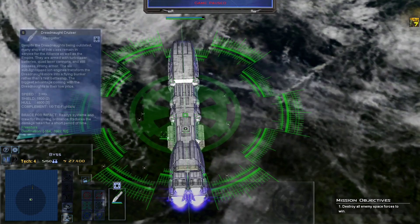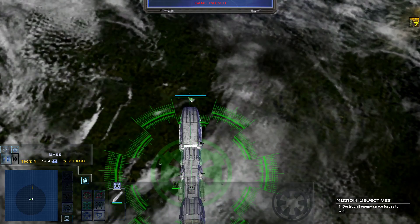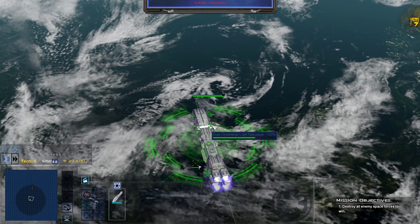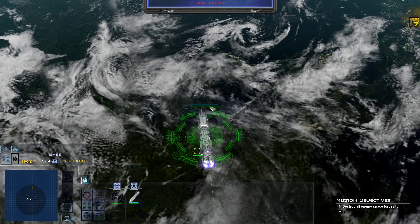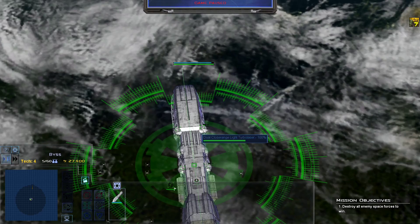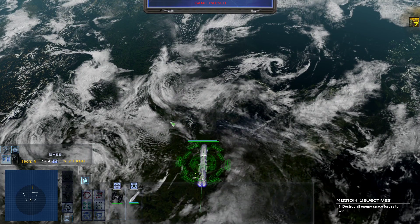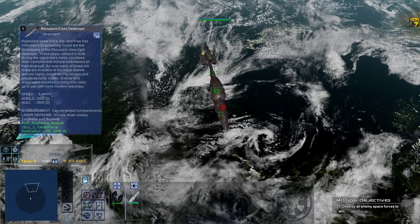Another big thing you might notice on the Dreadnought: you can only target a few hard points. The others are still there — it even has more than it used to — but you can't target them. Even if you destroy the visible lasers, the Dreadnought can still fire and isn't just useless pop-cap waste. Most weapons are now untargetable on ships; only the very important ones are targetable. So the decision-making is a little bit easier and it matters more — you only have to take out this important hard point, and then the ship is significantly nerfed.